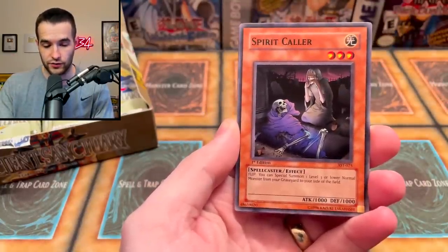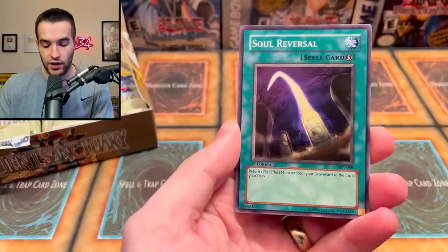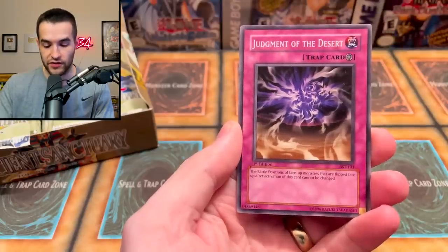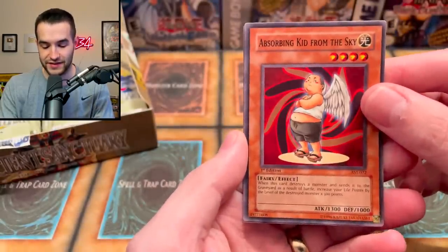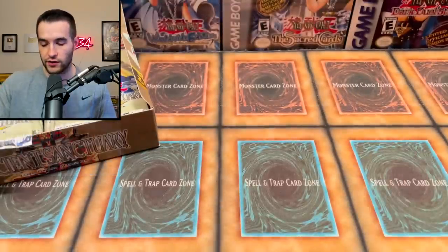Desert Sunlight. We're also going to do some more Master Duel at some point. Spirit Caller. Let's see if we can pull something amazing. Blessings of the Nile. Soul Reversal. Aswan Apparition. Judgment of the Desert. Absorbing Kid from the Sky — this is always a funny artwork. And a Talisman of Trap Sealing. We are starting it off with a regular rare, but that's okay. 23 packs to go.